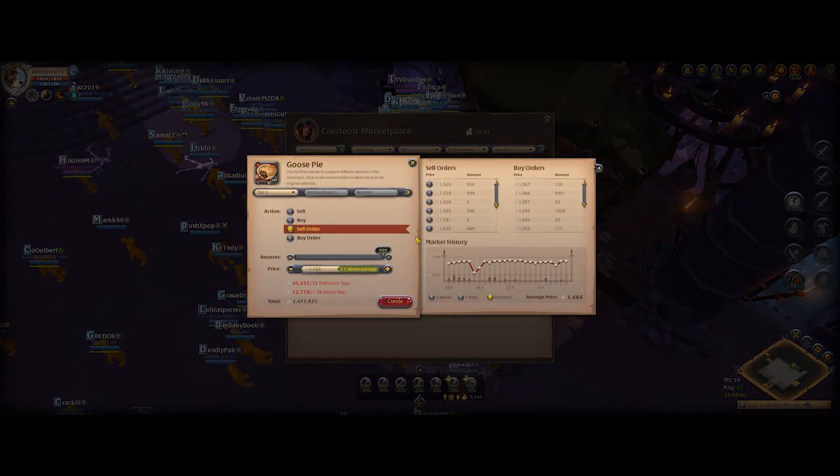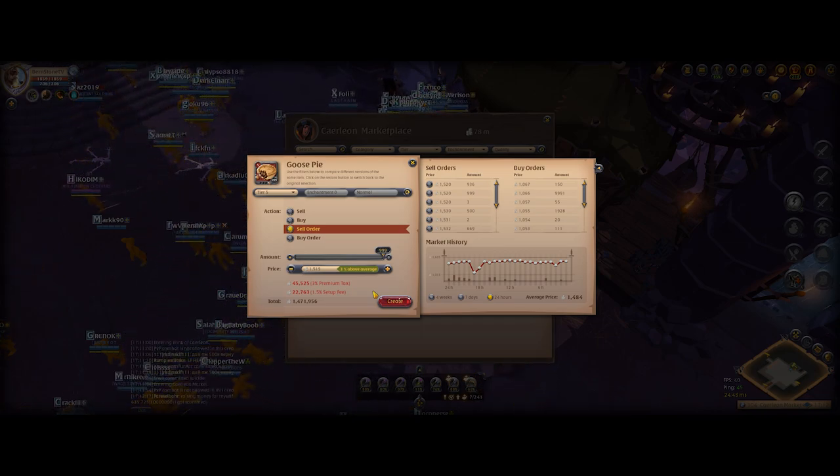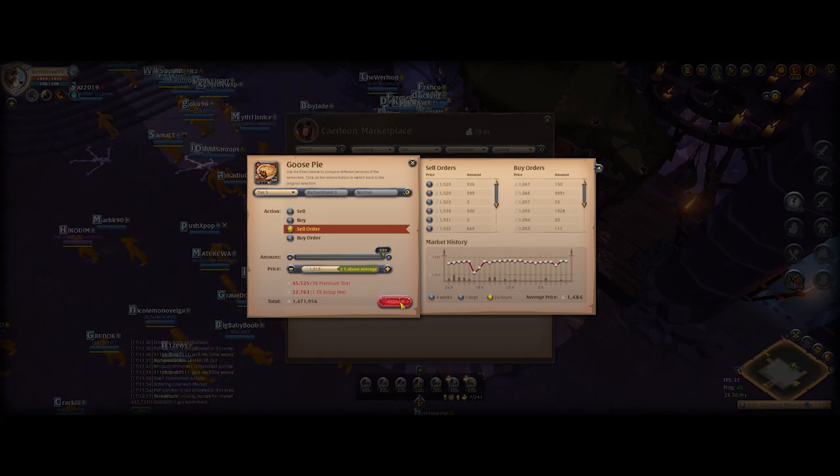After cooking all of the ingredients and turning them into food, I sold all of it at the Caerleon marketplace for around 1,500 silver each for the first batch and around 1,450 for the next batch.